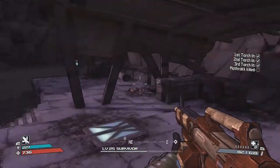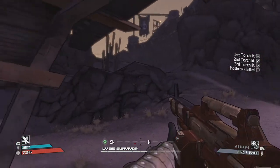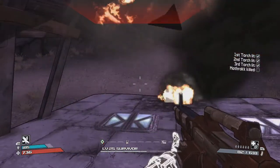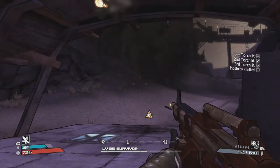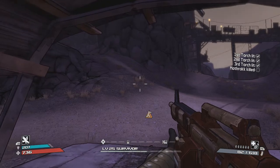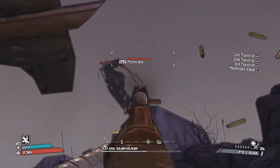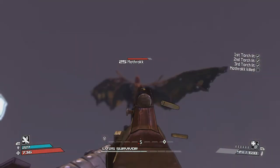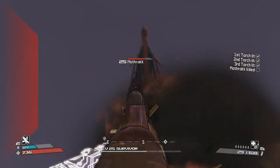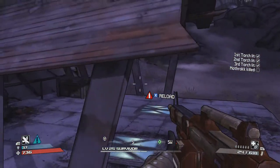Hide underneath the carport. As Mothrak comes, he can't hurt you if you're underneath here. Sometimes you may have to duck so the explosions on the roof don't hit you. Then just peek out and start firing at Mothrak — preferably with an assault rifle.